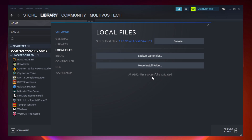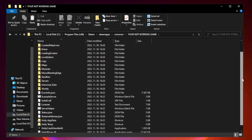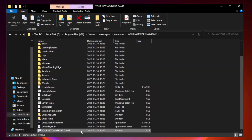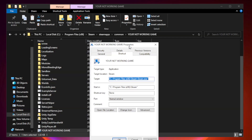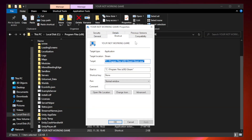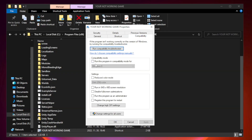Wait for the process to complete. After it finishes, click Browse. Right-click the game application and click Properties. Check Run this program in compatibility mode and try Windows 7 or Windows 8. Check Disable Full Screen Optimizations. Check Run this program as an administrator.